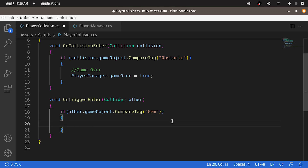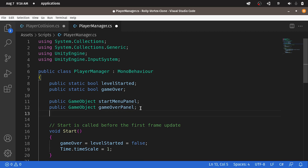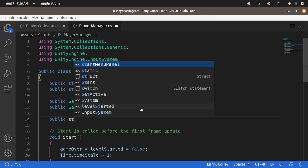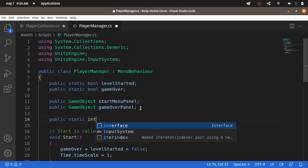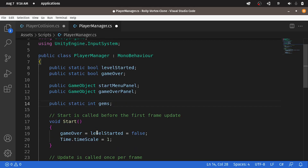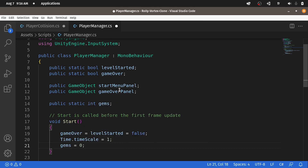In such case, we will increase the number of gems that we pick up. But we haven't added this variable yet. Under the player manager that we have created recently, we can add another global variable, which is the number of gems — using public static. The type is int, and let's call it gems. By default, we're going to set it to zero. Under the start function, let's use gems equals zero. Then let's go back to the playerCollision script.